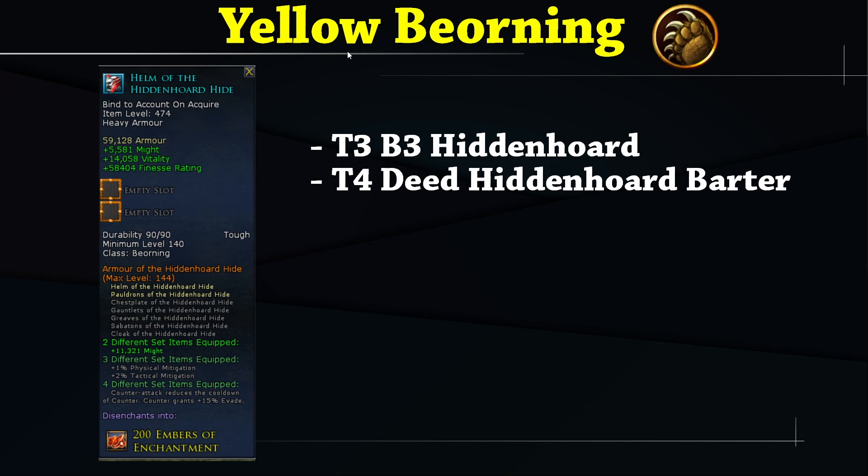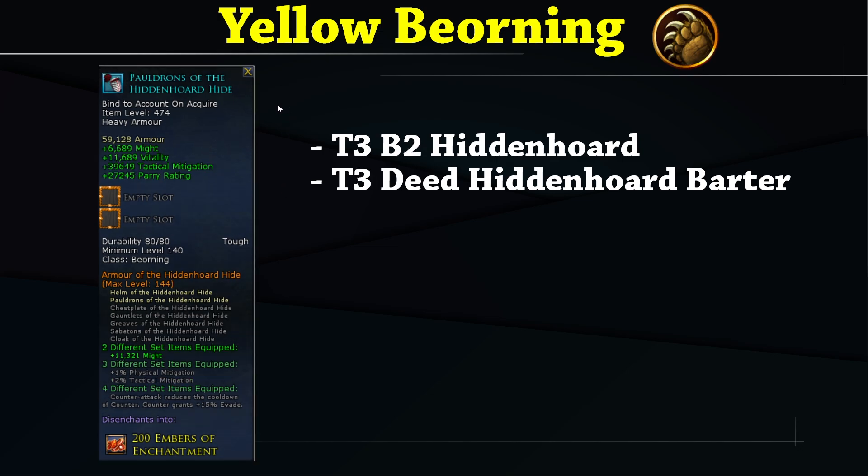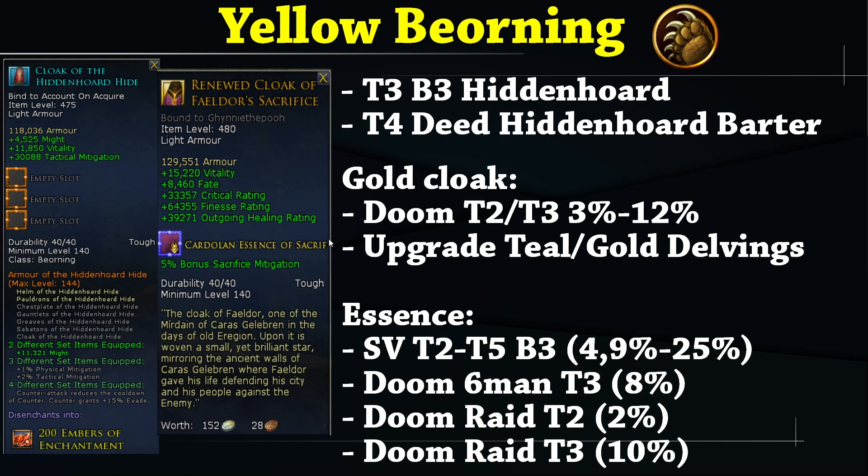The first class is Yellow Beorning. You want the four-set healing bonus. You could go for the new Gold Cloak with the cloak essence, or keep the Hidden Horde three-set of Blue for extra Fizz and Tac Mitigation. You want the Blue helm and Blue shoulders for the two-set 11k Might bonus. For the cloak, you can keep the Blue cloak for the three-set physical and tactical mitigation, or go for the Gold cloak with the Sacrifice Mitigation class essence — both are valid choices.